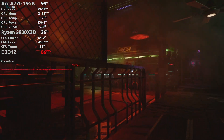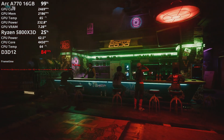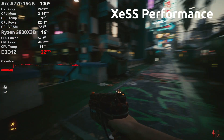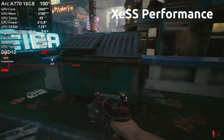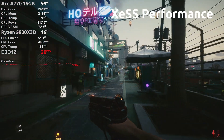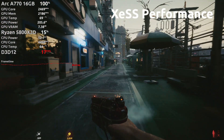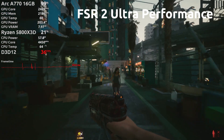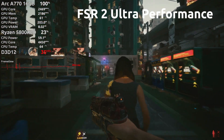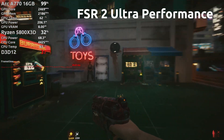First, can the Intel Arc A770 run Cyberpunk with path tracing? Technically yes, but practically no. I ran the game at 1080p using XeSS performance mode and averaged around 20 FPS, which even a lot of console players wouldn't go out of their way to accept. XeSS has a lot of reconstructive work to do on a dismembered 540p base image. When you use AMD's upscaling technology, you can reach an even lower base resolution of 360p by enabling ultra performance mode. The result looks horrid.